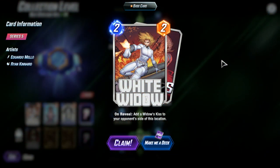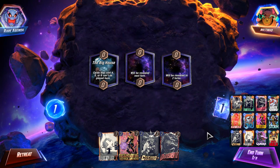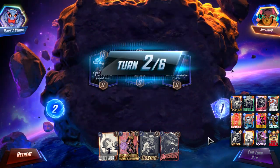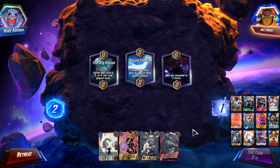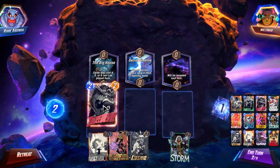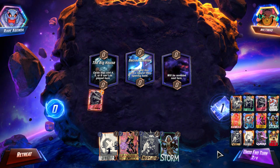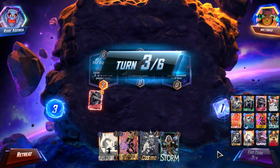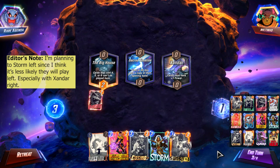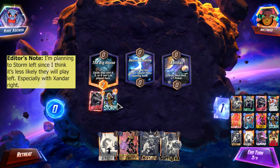Nice, 1-4-1, I will take it. Okay, we're up against Miltino. We have a pretty good starting hand. And they have Red Hulk, okay. Let's get our Daredevil down here. I think Storm left.